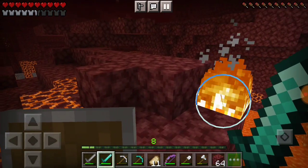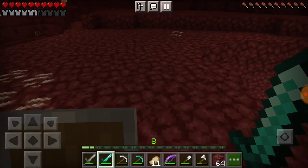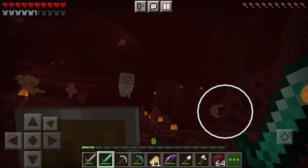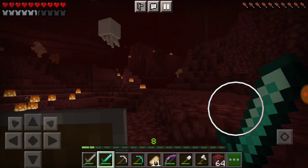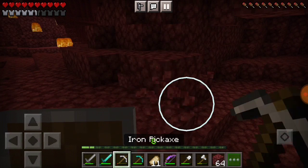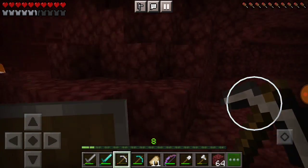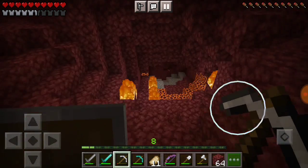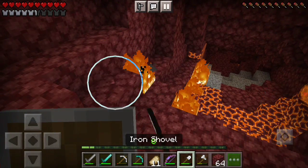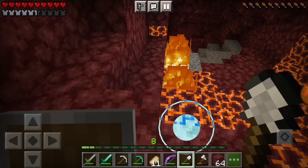Gravel is plentiful here but I don't need flint anytime soon. Nether quartz — I haven't seen any of this yet! A ghast — great start. At least I've got cover if it starts blasting away. This looks like it could be something really important. There could be some ancient debris down here — I highly doubt it, but it's worth a shot.